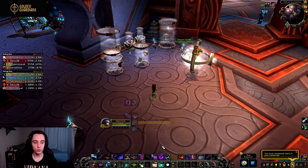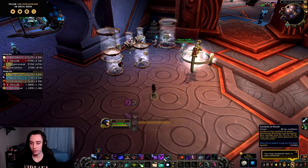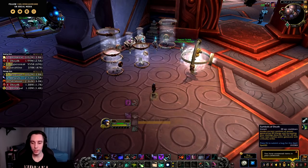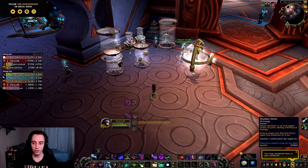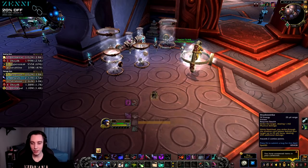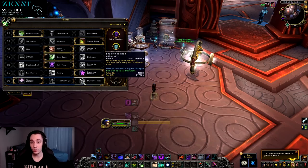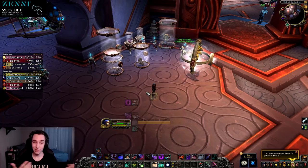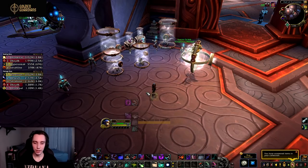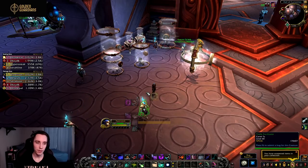The last change to the baseline toolkit was to Symbols of Death, which gained an extra effect: whenever you activate it, your next combo point generator will critically strike. This applies to Shuriken Storm, Backstab, Shadow Strike, and also Shuriken Tornado if you take that talent. It's a nice extra bonus that interacts smoothly with everything Sub Rogue has going on.